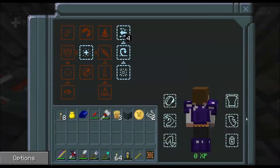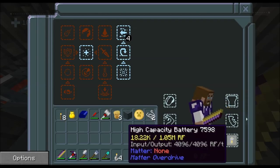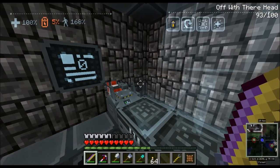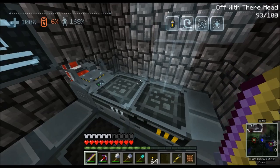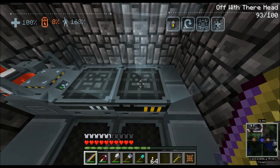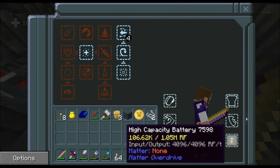We're gonna put this battery in and see if it charges up — and it is charging! Sweet, so it charges while it's in me. I notice it drained my entire external battery first. This high capacity battery holds just over a million RF, and I'm only at like 100k, so we've got power for a while — we're good to go.